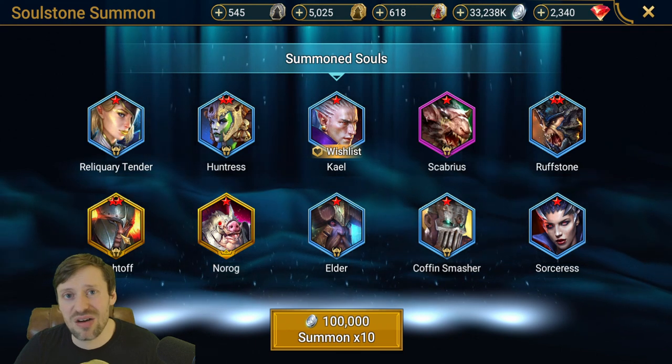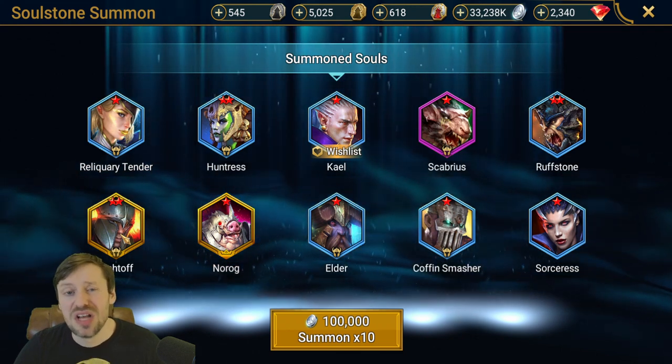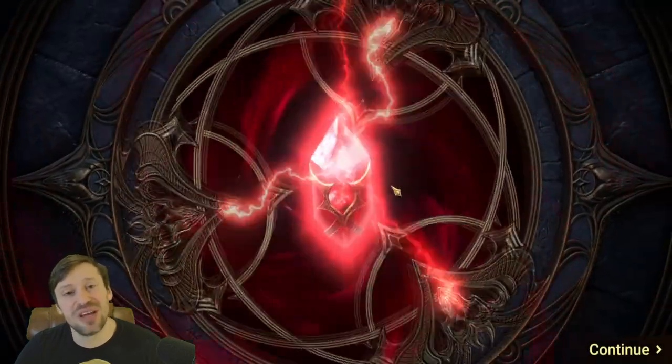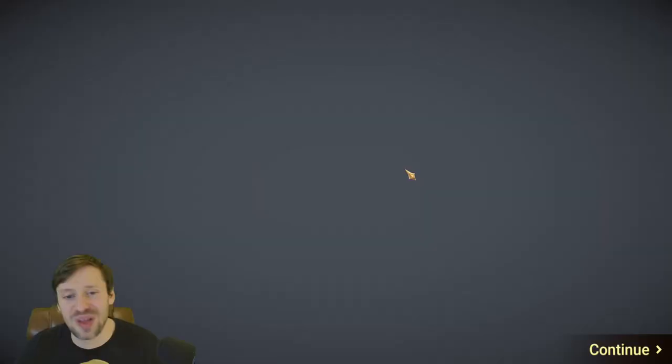Ricktoff — I've pulled him recently. I'm not using him, but apparently he is a really hard-hitting single-target nuker, so he does have potential. And Nog — pretty decent, but again another champion I don't own.